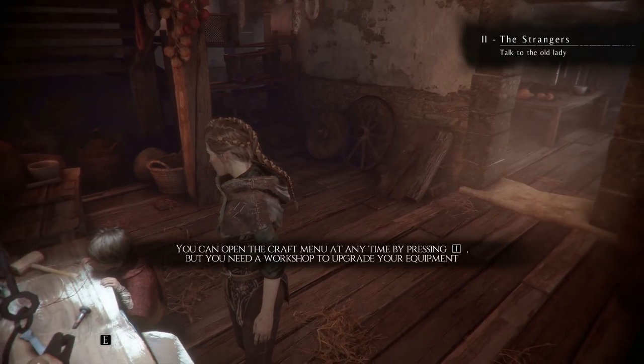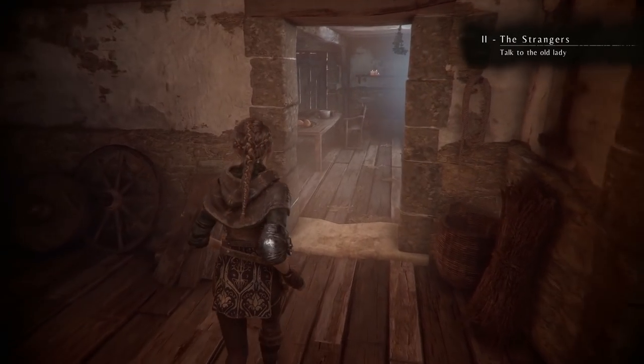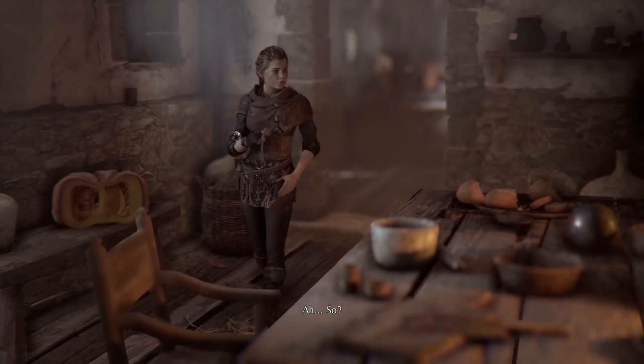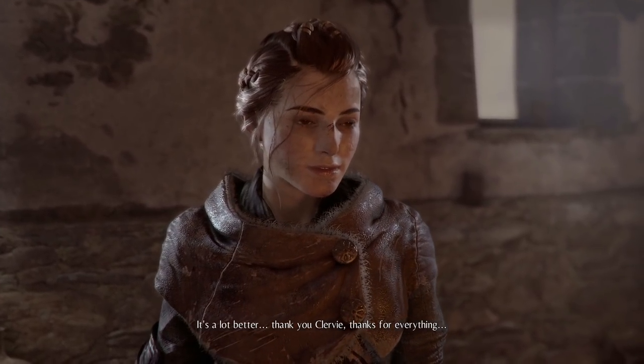You can open the craft menu at any time by pressing I, but you need a workshop to upgrade your equipment. Clary — I'll call her an arsehole — thank you Clary, thanks for everything.